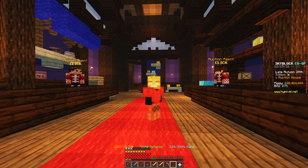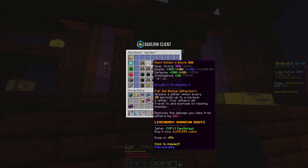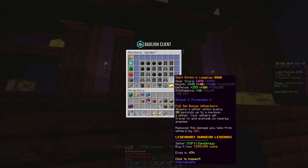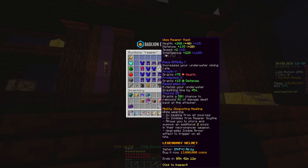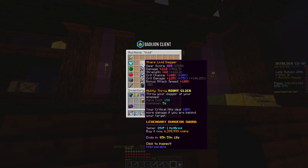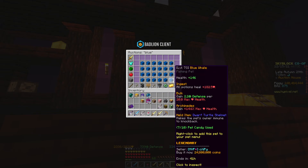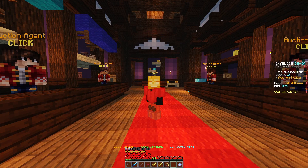Moving on to late game, I only have one build, and that's 3-4 Goldor. Goldor is probably one of the best tank armors in the game — the price is a little more expensive, but that's expected for Floor 7 gear. For the helmet, you want a Reaper Mask that doubles your healing, which is really good. I definitely recommend this if you have Revenant Slayer 7. For the weapon, the Livid Dagger is acceptable, but if you can afford something better, go for that. For the pet, go for a Blue Whale — try to get level 100 if you can afford one. That covers early, mid, and late game. If I missed something, comment below to help other people out.